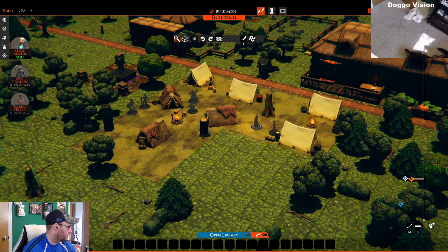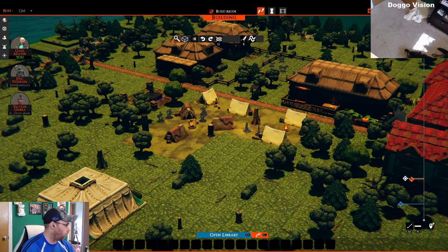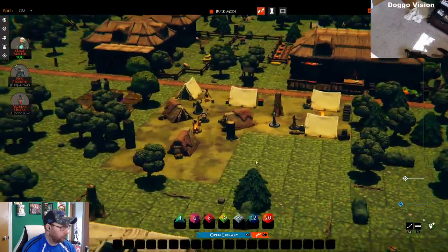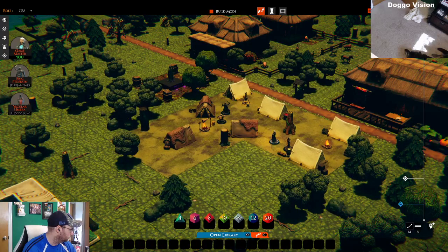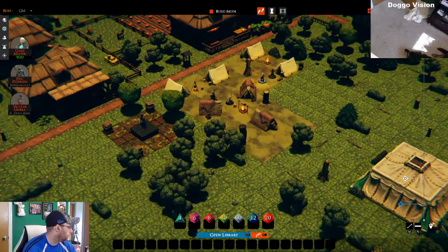On your character sheet, click on currency underneath the inventory. Chris, I got Armor 3D. Click inventory — you got it — you can click currency in the top right. Armor three, okay cool. You can type 50 in the adjust currency down below. Type 50 there.